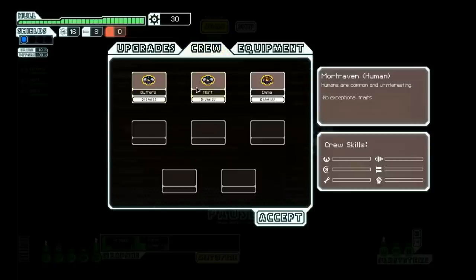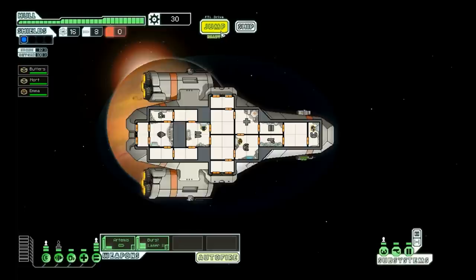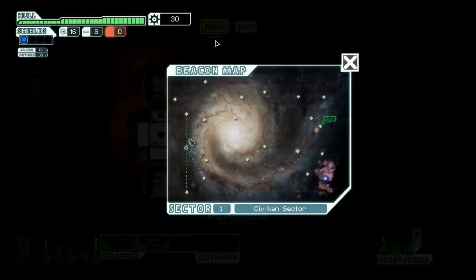Also on the screen, you can look at your crew members a little bit closer, or you can look at your equipment, where it again lists your weapons, your drones, and cargo — which is where things that you find along the way will be put. Also listed are any augmentations you may have started with or found along the way. So that's the look at the screen. Let's go ahead and jump.